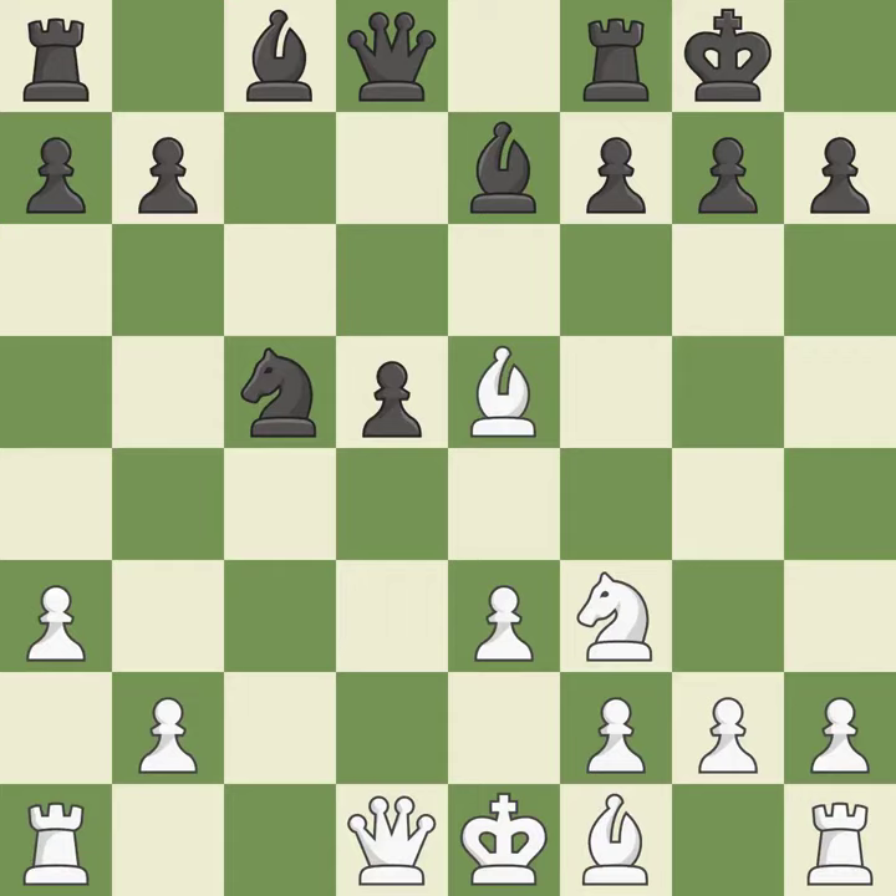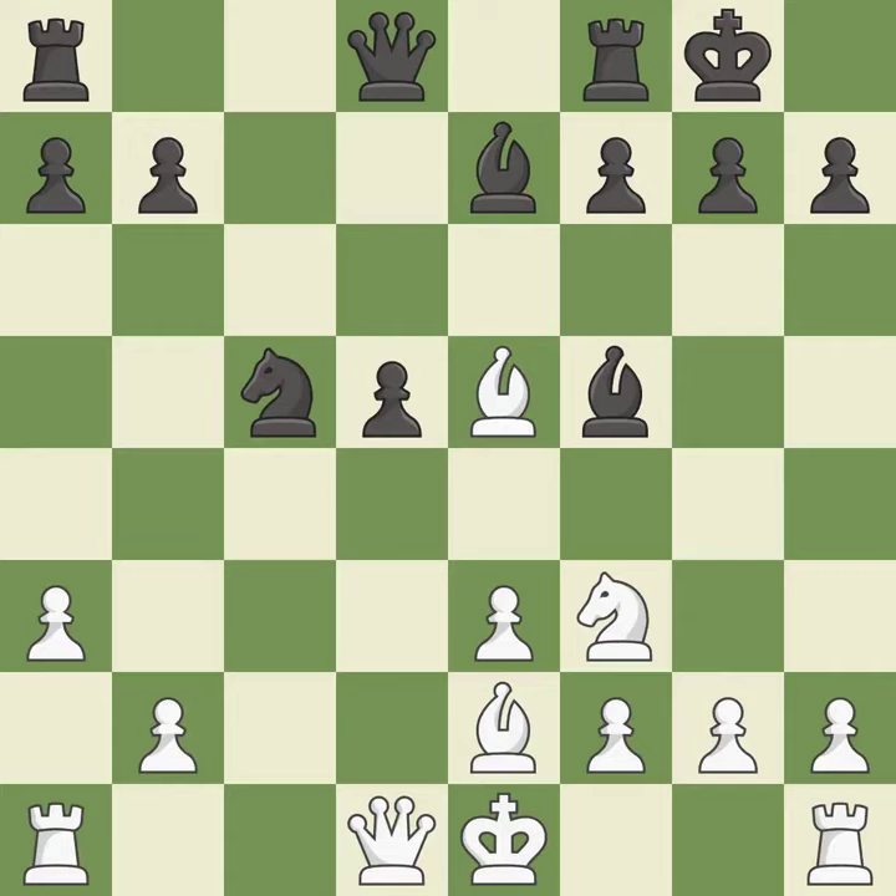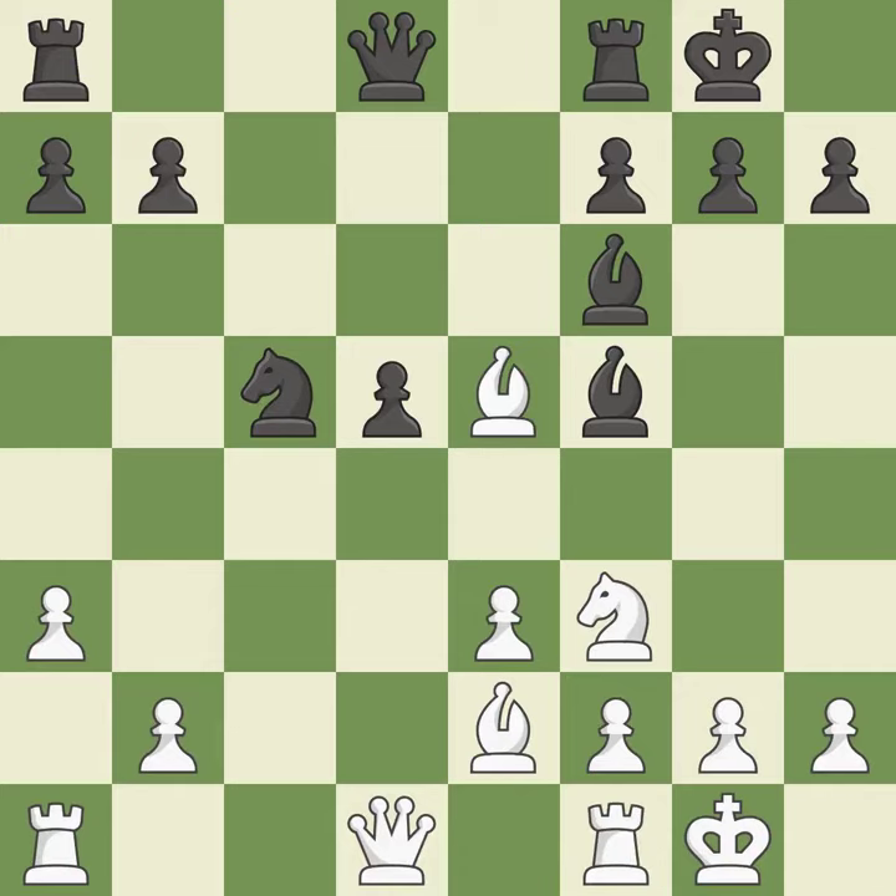It is the last book move. By bringing a bishop from its initial square, this activates it. This develops a bishop off its starting square, getting it into the action. This offers to exchange pieces of equal value. Castling gets the king to a safer square, out of the center of the board, while also developing a rook. Castling to the same side of the board as the opponent avoids some of the attacking associated with opposite-side castling.